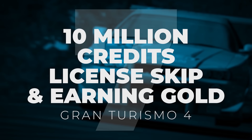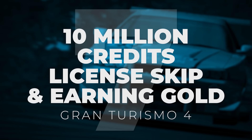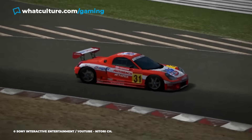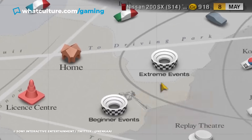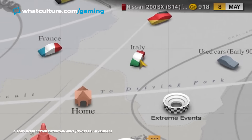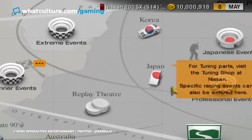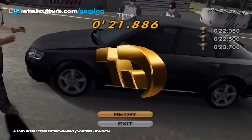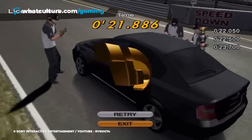Number 7: 10 Million Credits, License Skip, and Earning Gold – Grand Turismo 4. Last year, some 19 years after Grand Turismo 4's original release, player Nenkai shared their discovery of a series of cheat codes which allow you to instantly receive 10 million credits, pass any license, earn gold on a specific license test, and earn gold on any specific event.